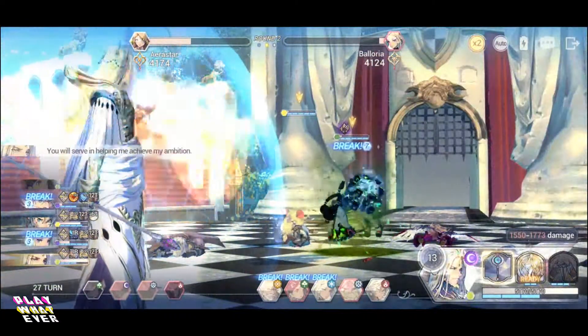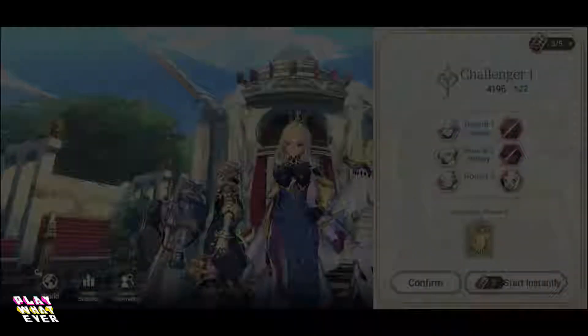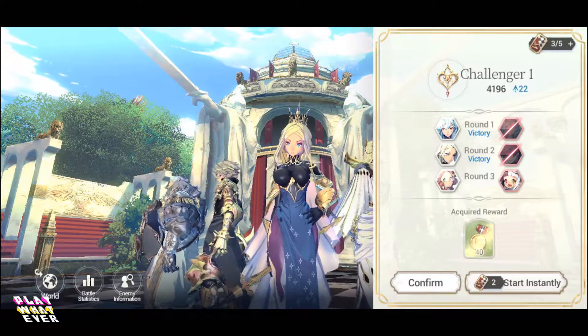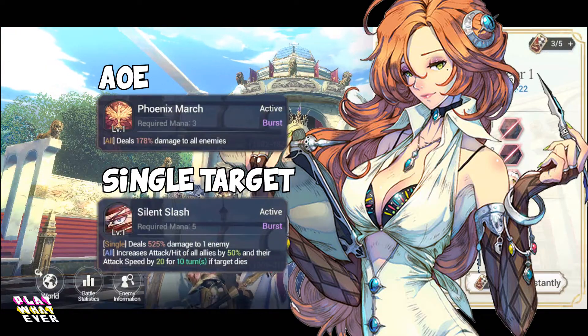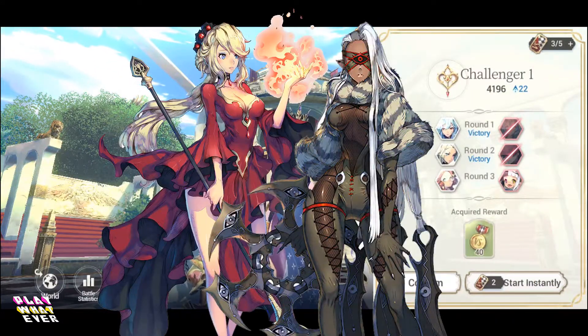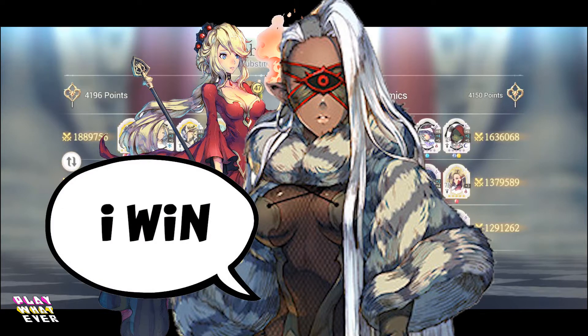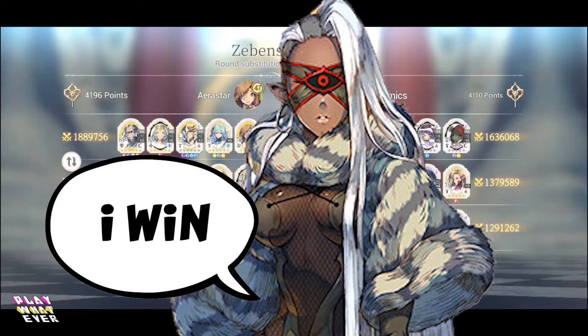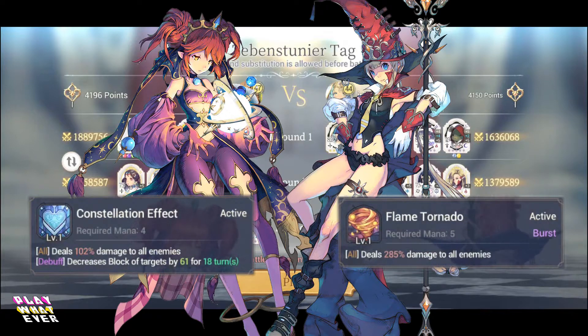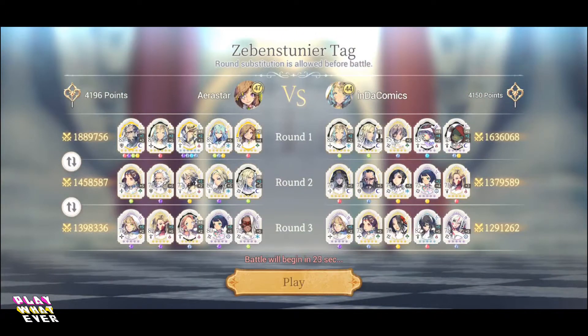Tip number 4: Bring a mixture of single target heroes, AOE heroes, and healer buffer heroes. If you long click a hero skill, you will see that the skill is either an AOE or single target for DPS units. It's just safe to bring a mixture of both AOE and single target DPS into any PvP situation, but if you have to lean towards one or the other, take a single target DPS over AOE and get rid of units one by one. If you have to pick between AOE heroes, take one that has a burst on their skill, which increases the attack based on the mana accumulated. Why you do this is a topic for another video, so just trust me on this one.